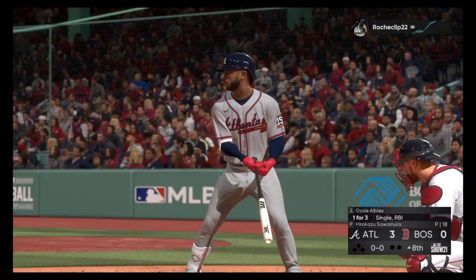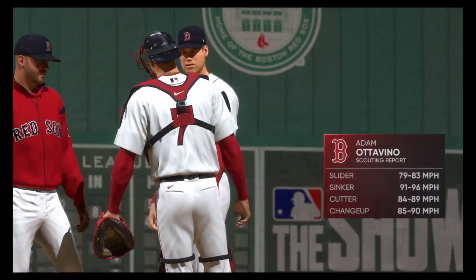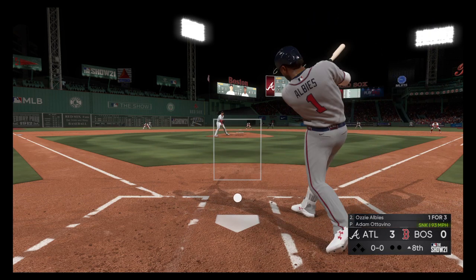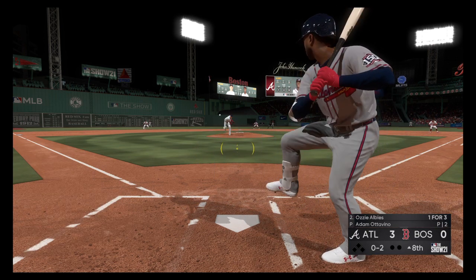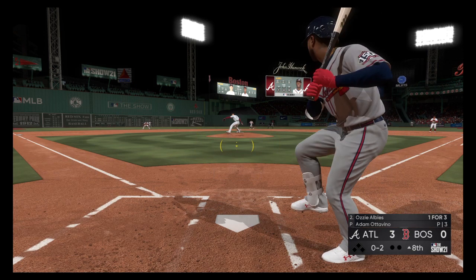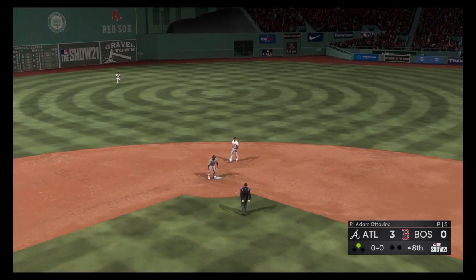Ready to begin the eighth, standing in is power-hitting second baseman Ozzie Alves. Adam Ottavino has been summoned from the bullpen to start the eighth. First pitch on the way — now the 0-1. Strike two swinging, just down in front of the slider. Can't get him to chase, it's one and two. The eighth will start with a bang — this should be extra bases — and the Braves have something going right away. It's a leadoff double.